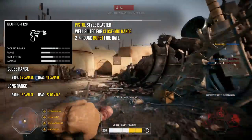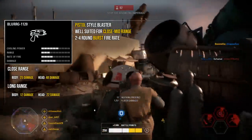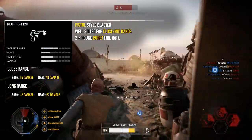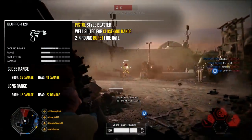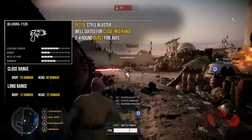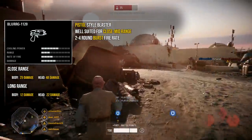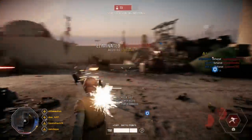For mods on the Blurg, I'd recommend the reduced recoil mod to help keep shots on target, and also the improved burst mod, which turns a pretty mediocre weapon into probably one of the best weapons for the officer class. The Blurg is really well suited for close to mid-range battles, as the damage drop-off at range is definitely not the greatest.